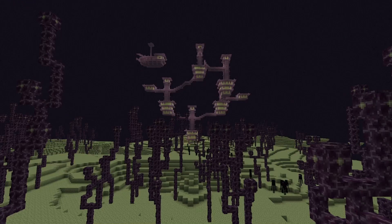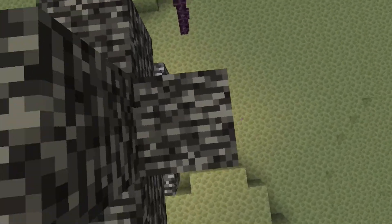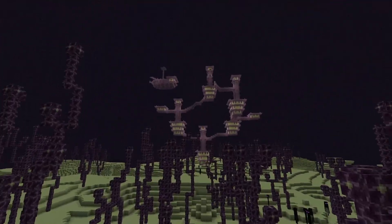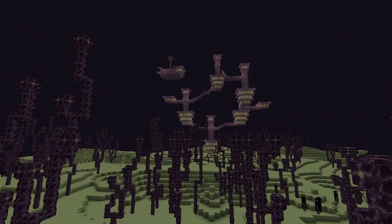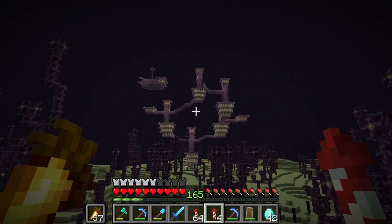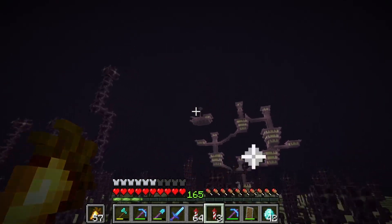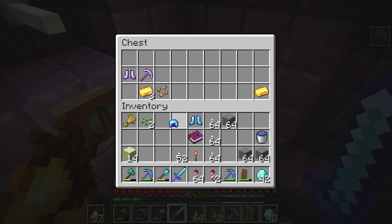I'm right here by an end city and a gateway back to the main end island. I think it's time that I get some resources together and build a shulker farm — one of those super simple ones, because I am what they call lazy. But first let's check to make sure they've got the wings up here — a helmet, not bad. I'll take the boots and the helmet.